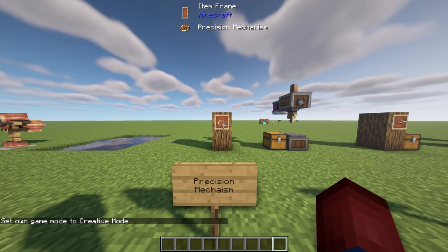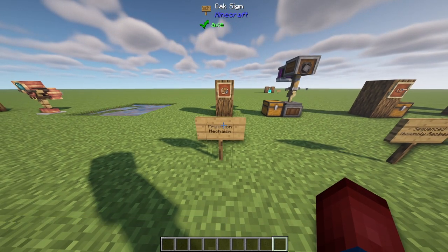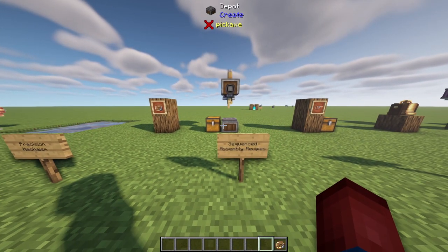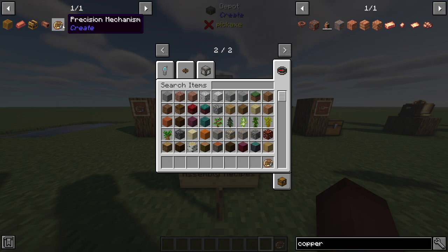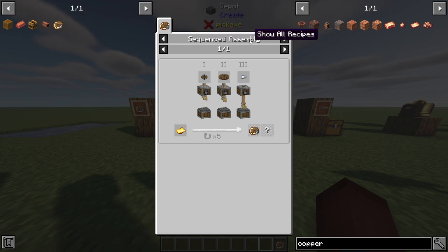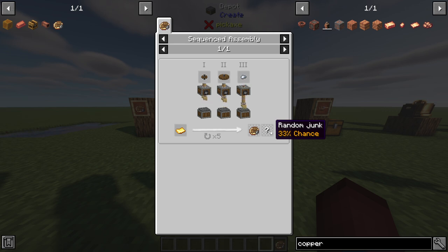The next thing I'm going to cover is the precision mechanism. To talk about this, we also need to talk about sequenced assembly recipes — there's an entirely new way of crafting inside of the Create mod. This is really displayed by the precision mechanism. If you look at how it's made it says 'a sequenced assembly.' Basically, starting with a golden sheet, you need a deployer deploying a cogwheel, then a large cogwheel, then an iron nugget, and repeat this five times. Then you have a 67% chance to get the precision mechanism, or a 33% chance to get random junk.